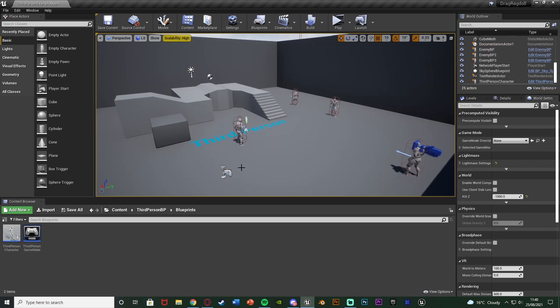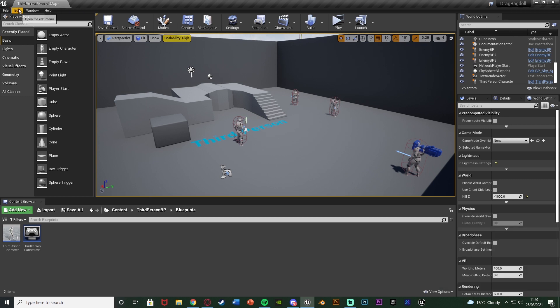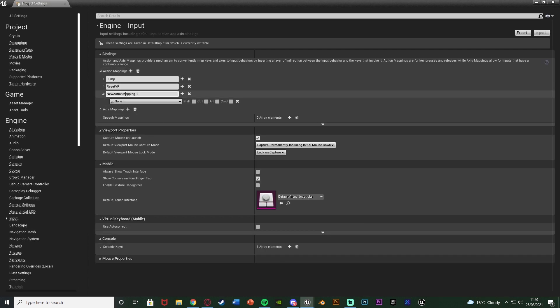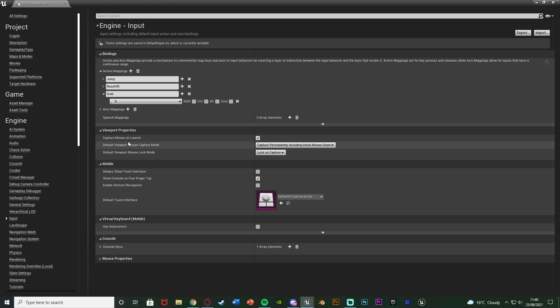What we also want to do is set up a quick action mapping so we can actually grab stuff. Go to Edit, Project Settings, go down to Input on the left and simply add an action mapping. Name this one 'grab' or 'drag' or anything along those lines, and I'm going to set it to the G key. You can set this to absolutely whatever you like — G, F, E, whatever — but I think G makes the most sense.